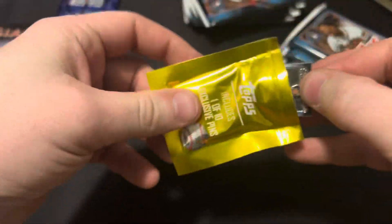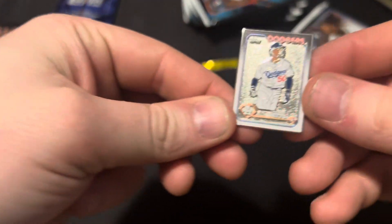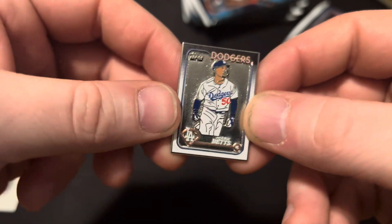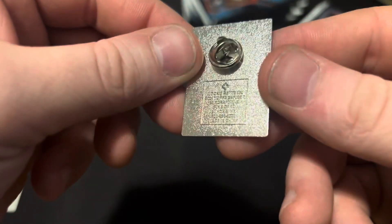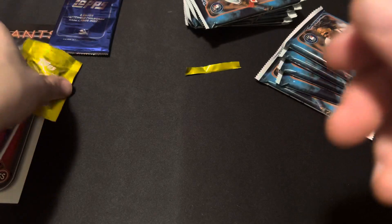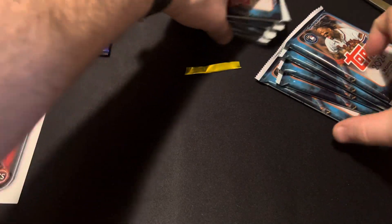All right, let's hope for an Adley. It's Mookie Betts. It's pretty cool though — it's like a little card. So it's a Mookie Betts Dodgers pin. That's pretty cool. All right, so we're going to get into the packs now.